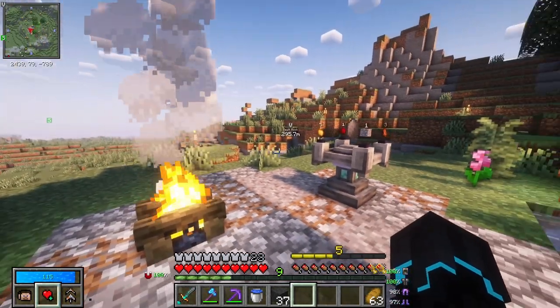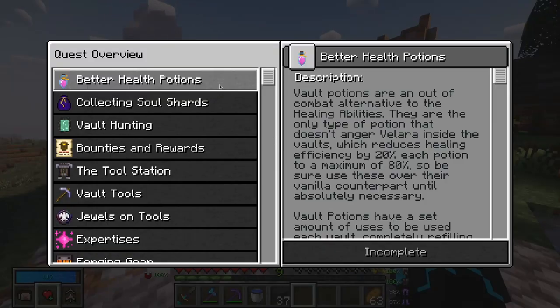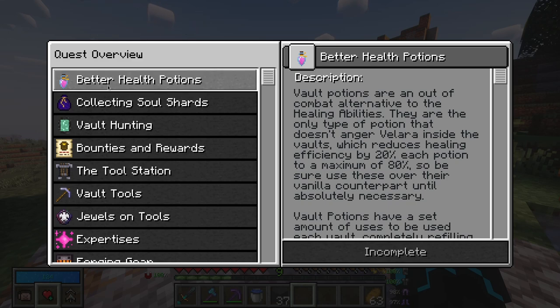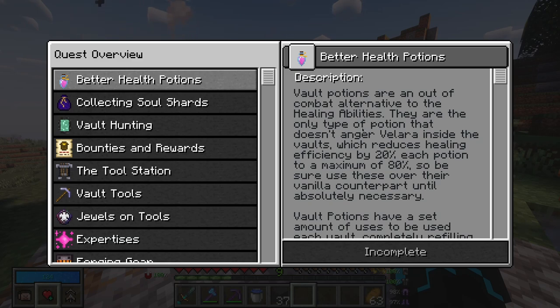I want to get right back into it and take a look at what's next in our quest list, because there is actually quite a lot. The next thing on the to-do list is better health potions. Vault potions are an out-of-combat alternative to the healing abilities. They are the only type of potion that doesn't anchor Valera inside the vault, which reduces healing efficiency by 20% each potion to a maximum of 80%. So be sure to use these or their vanilla counterpart until absolutely necessary.